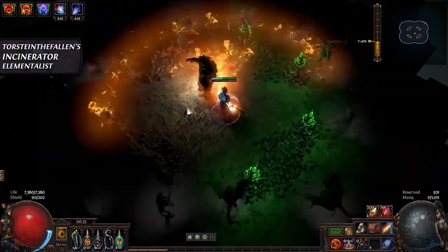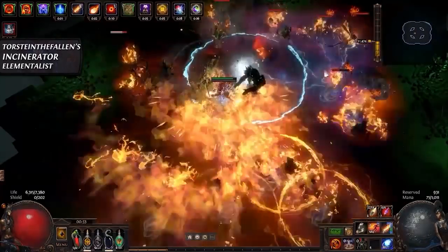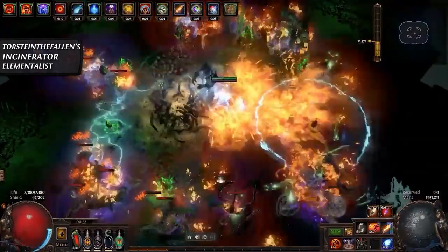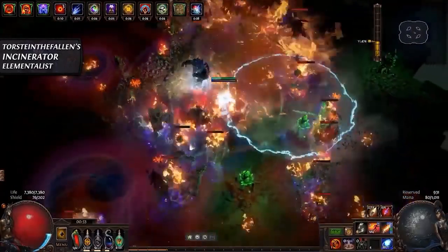This spell is played as the Elementalist ascendancy. This will help you build direct damage, increase your area of effect, and provide additional herald utility. In Synthesis, Incinerate received a buff — like many other spells it is now cheaper to sustain.